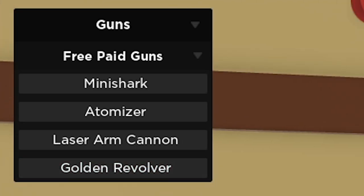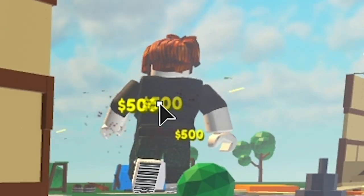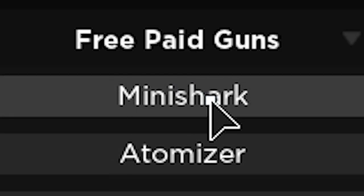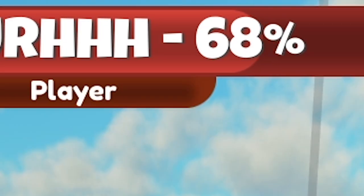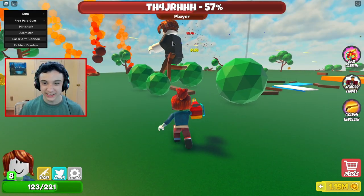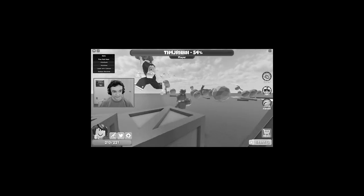Wait, what are these? Golden Revolver? So it looks like these guns actually work. I'm going to shoot him with it. Whoa! That's like 500 times the damage. I'm just going to spam him — every time I click, I literally see his health bar go down. This is pay to win, except I'm not even paying. There's this gun called Mini Shark — I can spam him with this. Oh my god, look at his health bar.